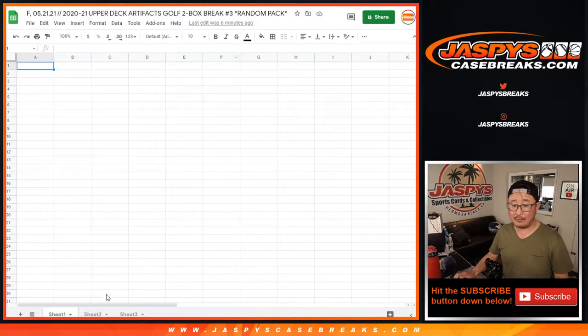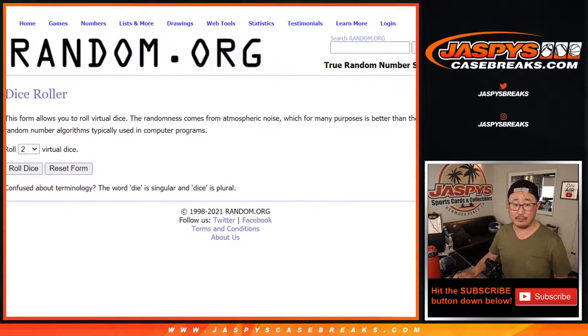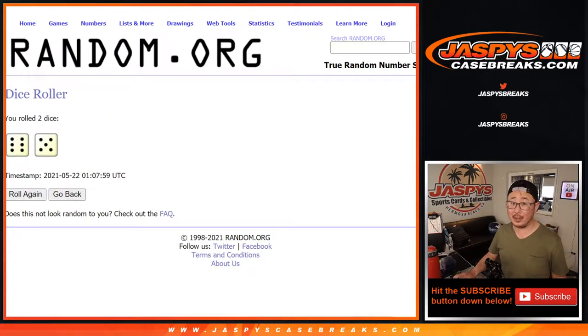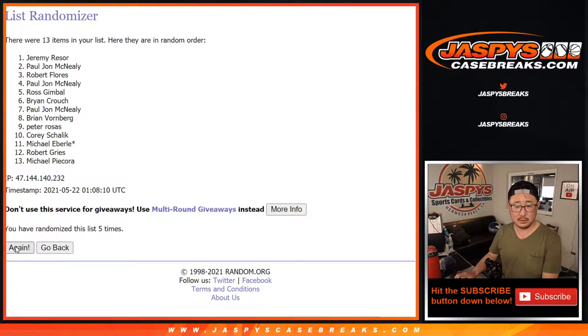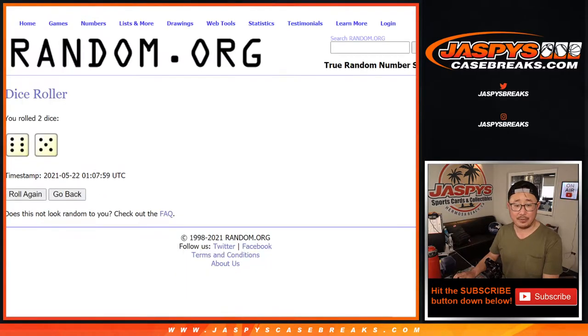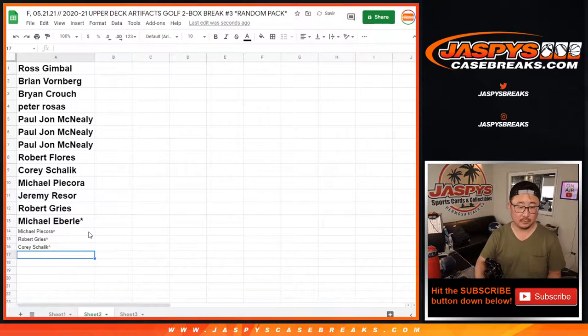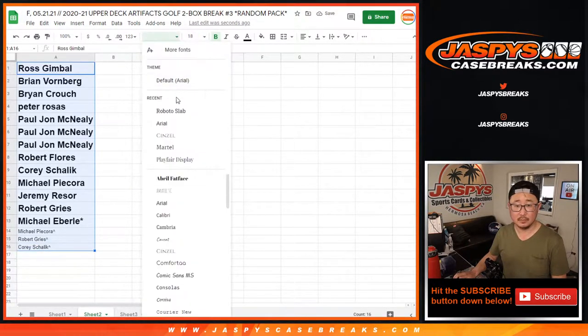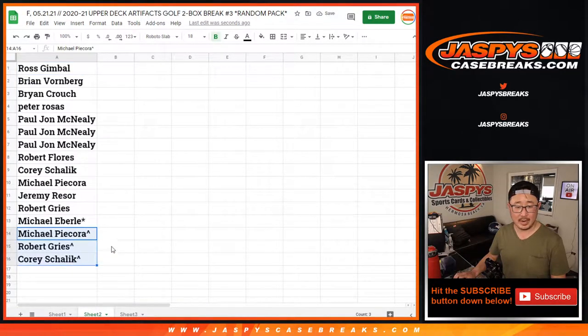First of all, we've got to give away some spots. We took three spots out of this 16-pack break, and everyone who bought a spot straight up has a chance to win extra spots. We'll do a dice roll — there's the list right here. Top three after 11 rolls get extra spots. Good luck. After rolling 1 through 11, congrats to Michael, Robert, and Corey — you're the top three. You'll get extra spots, so congrats to the three of you for making it happen.